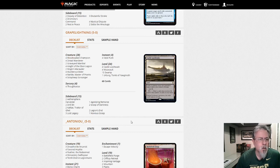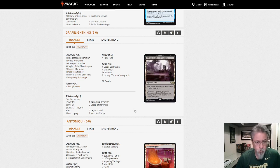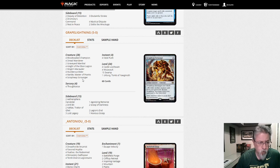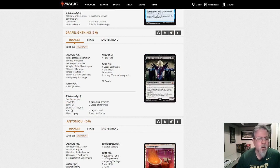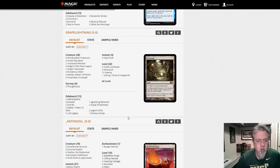Grape Lightning with Mono Black Aggro. Graveyard Marshal. This is your Mono Black deck — Thoughtseize, Fatal Push, get rid of the threats and then take over the game. This is a fun deck to play — one I haven't built yet, but I've got all the cards for it and I want to get that on the table.